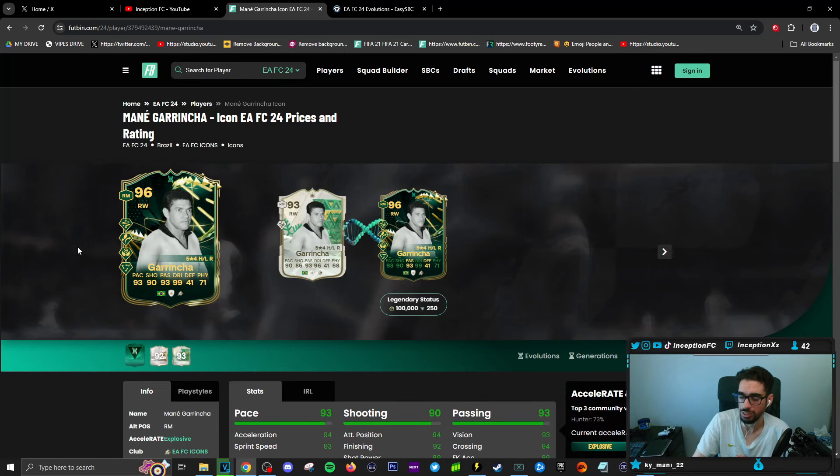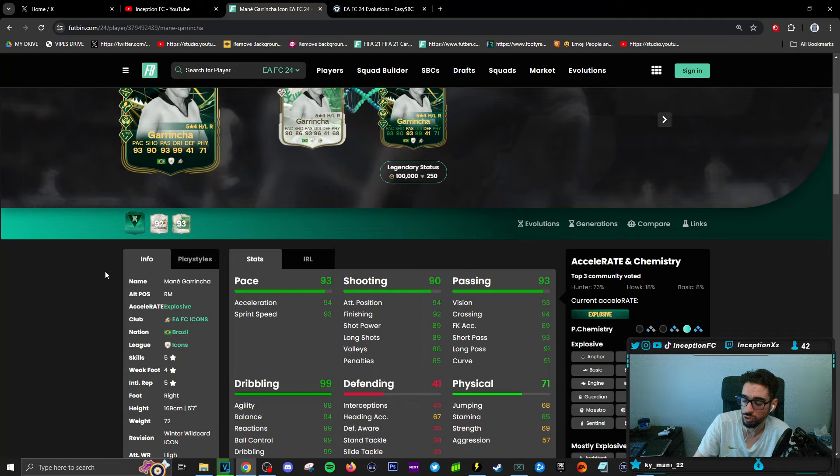Garincha gets an upgrade as well. I think the upgrades for this card would definitely be nice. The Aerial plus — not as relevant for him because he's a 5'7" player — but it would still be helpful. Because it's a situation where if I cross the ball and he does get into a heading situation, it's not impossible for him to be able to jump now.